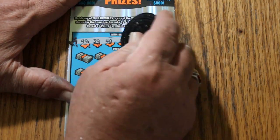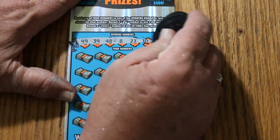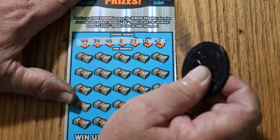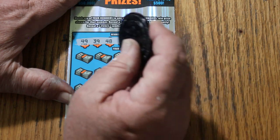Not my favorite background and number setup — light gray numbers on a dark background. Easy to miss. All righty, here we go. 49, 39, 48, 8, 27, 10, and 42.